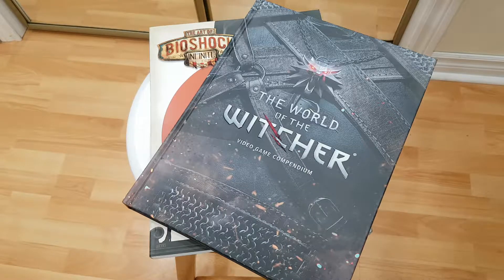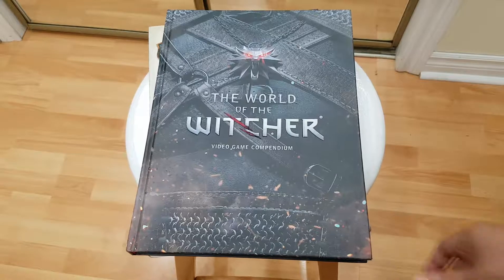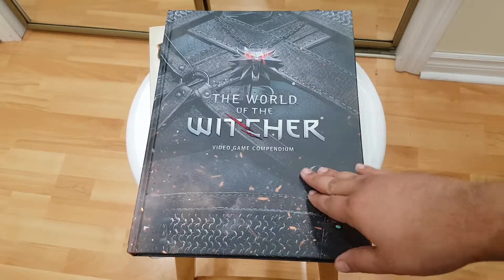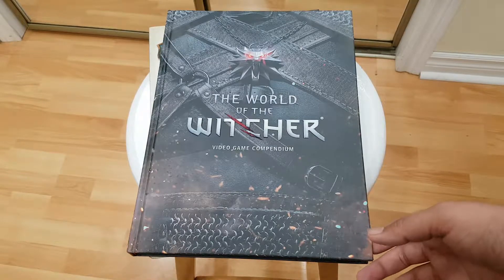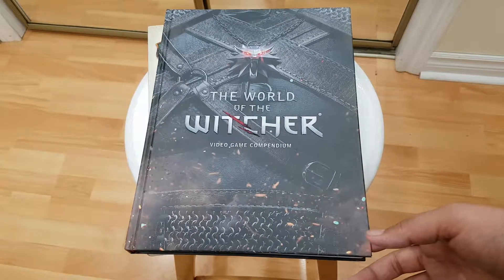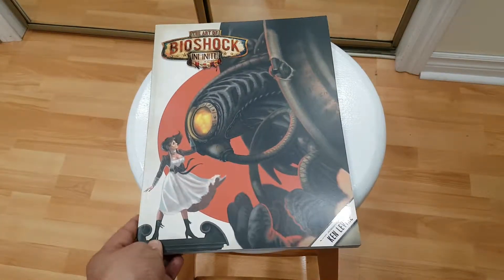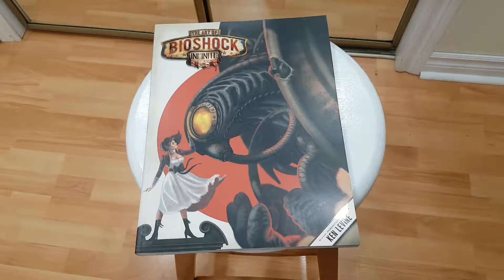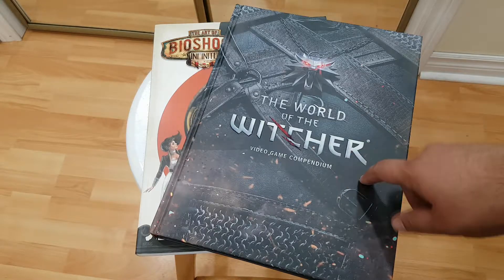Hello guys, welcome to the Book Flipper. Today we're gonna flip through two of my game related art books. First is the World of the Witcher, which is called a video game companion. It's not exactly an art book but it has a lot of art in it — it's more like a lore book. The second one is a proper art book: the Art of Bioshock Infinite.